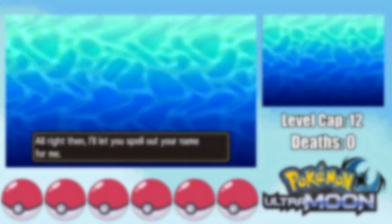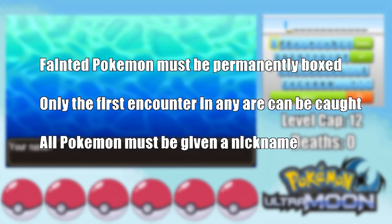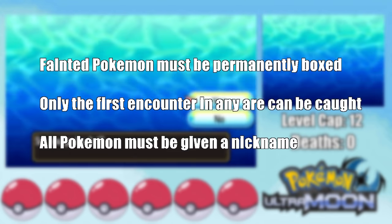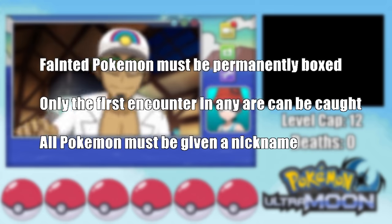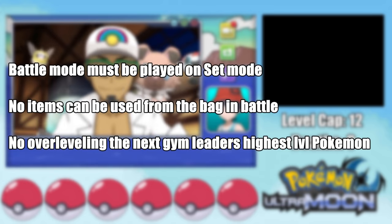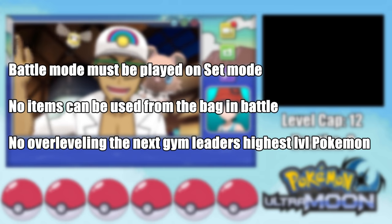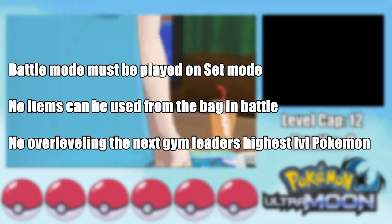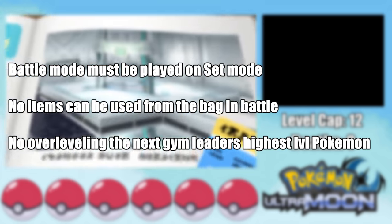The rules I'll be using for this challenge are the regular Nuzlocke rules where any fainted Pokemon must be permanently boxed and we can only catch the first Flying Type encounter in any area. Then we've got the Hardcore rules where battle mode must be played on set mode at all times and we can't use any items from the bag in battle except for held items. Additionally, we can't overlevel the next boss battle, which is either going to be the next Totem or Grand Trial.